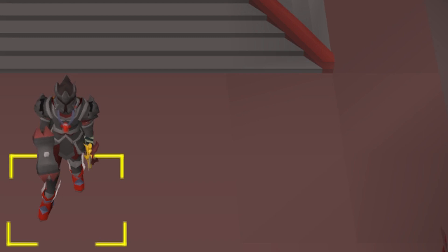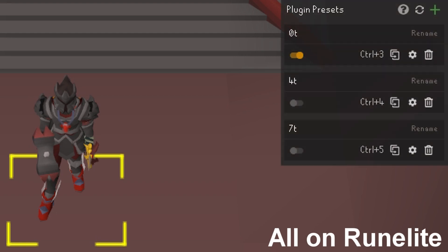I've been getting questions about how I use plugin presets, visual metronome, and NPC IDs to make ToA easier. It makes five-tick Zarpus easier, P2 Verzik scythe walking, and P3 one-tick tanking Verzik — all so much easier. It helps learn the raid a lot better, and later you can turn these off and run it however you like based on feel.